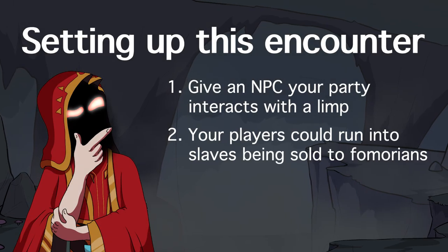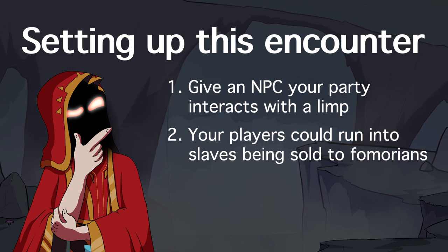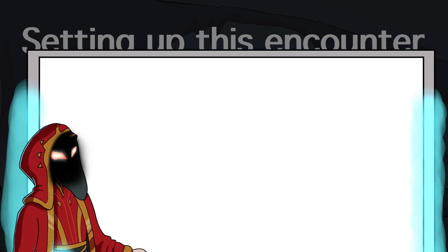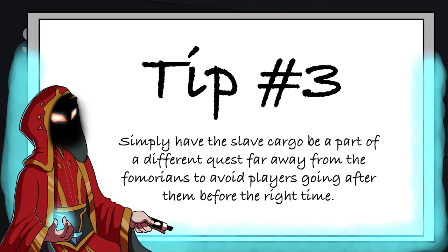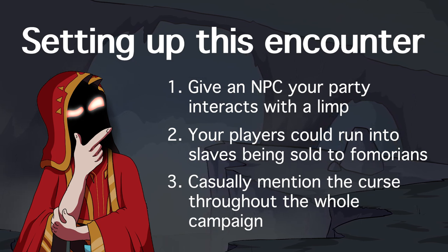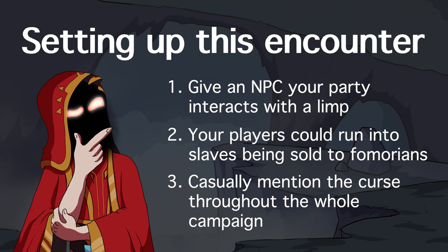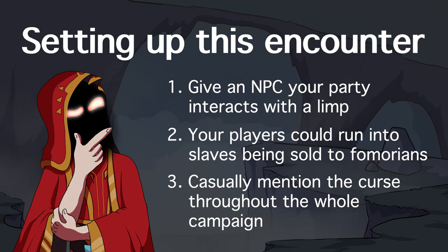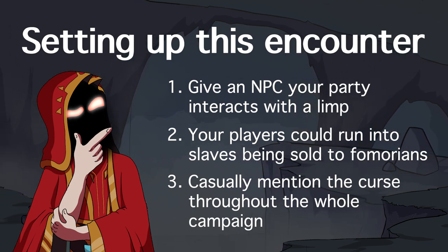Secondly, your players could run into slaves being sold to a Fomorian called Agriestus at some point in your campaign. The reason why the Fomorians want the slaves will be a mystery, and it should not be the focal point of whatever quest your players are on so you can save them for later. This will help build disdain for Fomorians while also creating more mystery around them and this Agriestus character.